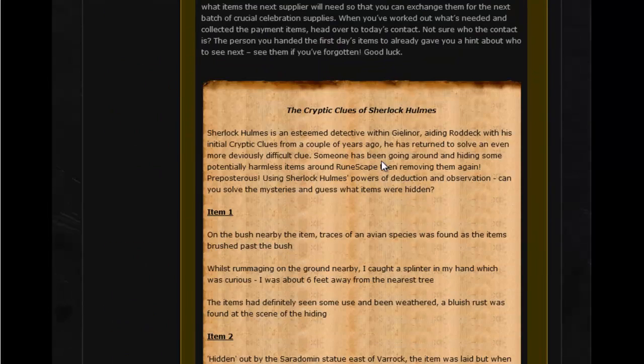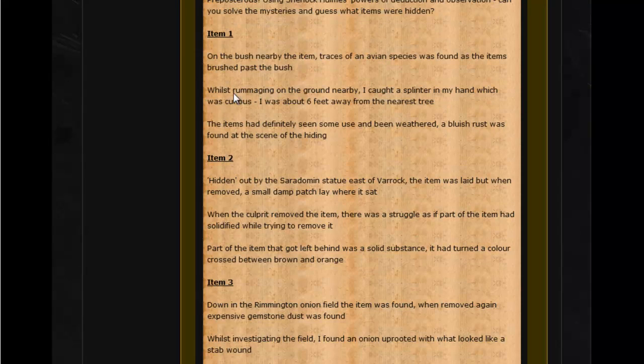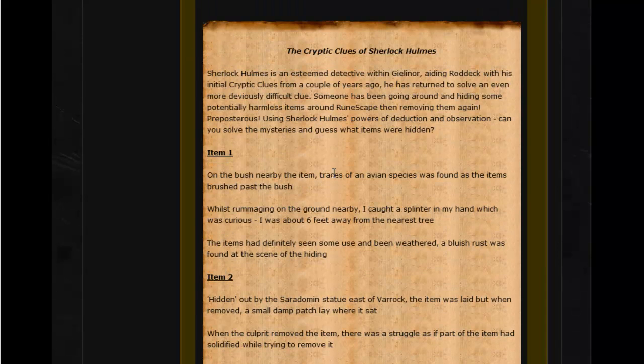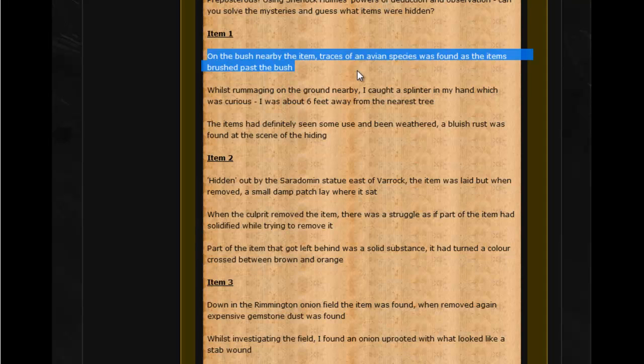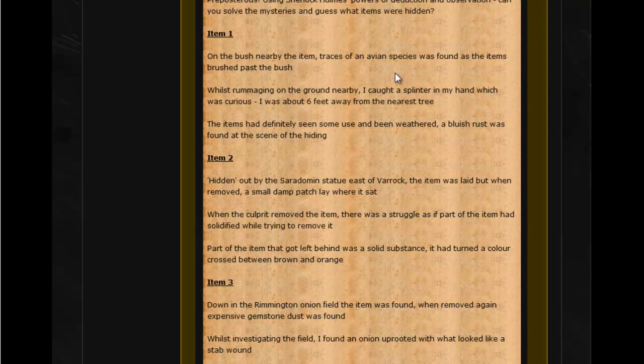If you go to clue two, there are three items and it clearly states item one, item two, item three — a riddle for each one. Item one: 'on the bush nearby the items, traces of an avian species.' If you don't know what avian means, it means bird — hence the chicken, where you get the feathers. It also says 'whilst rummaging on the ground nearby I caught a splinter,' talking about wood from a tree, meaning an arrow shaft. The third part: 'definitely seen some youth and been weathered, and a bluish rust was found at the scene.' That refers to mithril — when you join all three items together you make a mithril arrow.